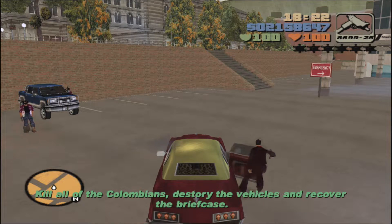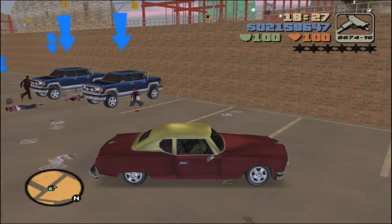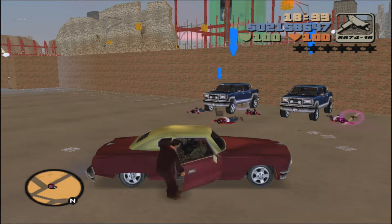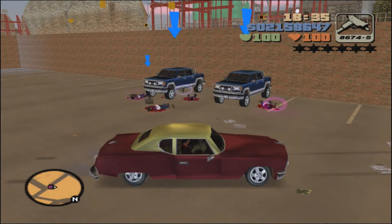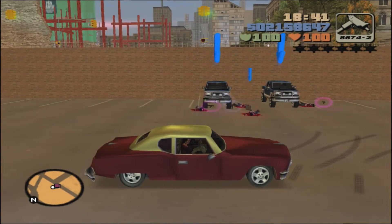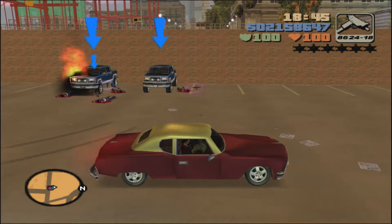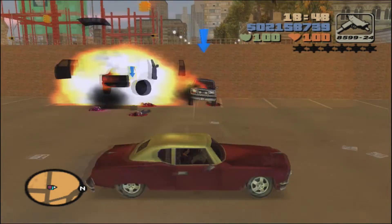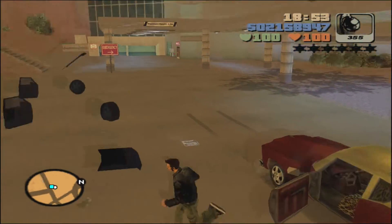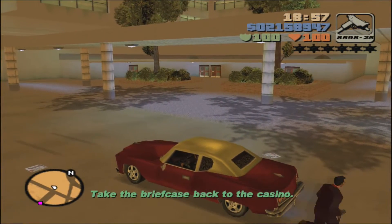It's kind of a cutscene, but no one's really talking. So now we have to kill all the Colombians and destroy the vehicles. As soon as you start firing — just drive by — the arrows will start appearing. Once all the Colombians are dead, your guy will run back into the vehicle with you. But you still have to destroy the cartel cruisers. Also, you'll see there's a briefcase — you will have to get out and pick it up. Make sure all the guys are dead first. There we go — one, two. Now that's going to blow up, so get away from that. Pick up the briefcase.